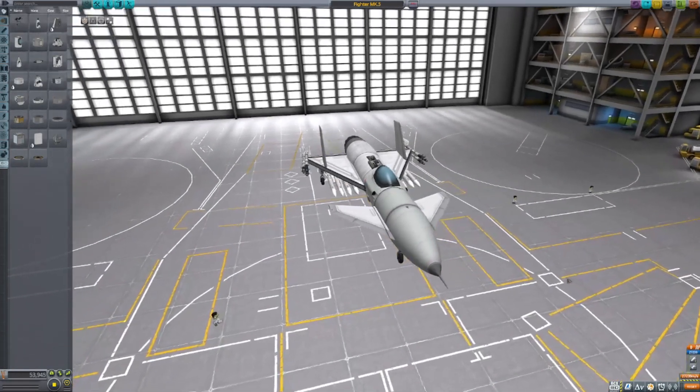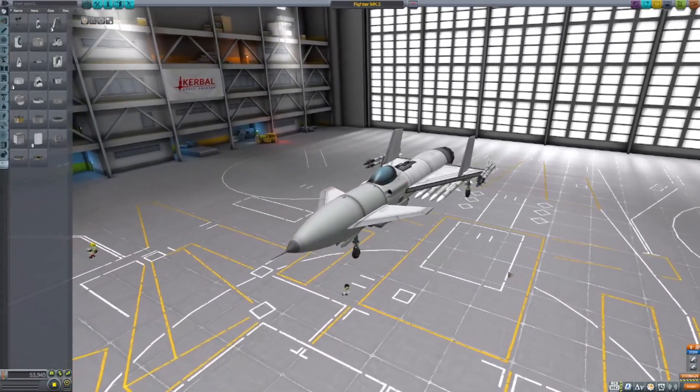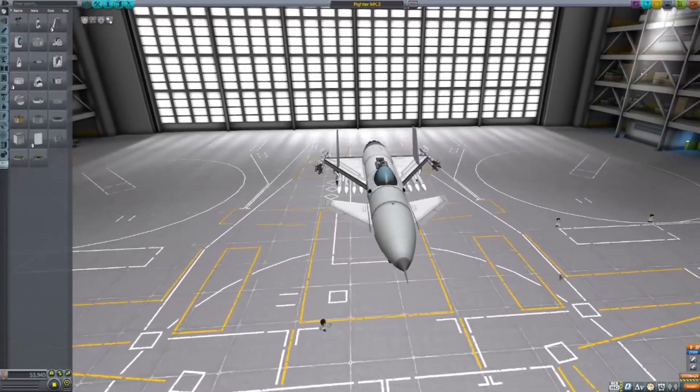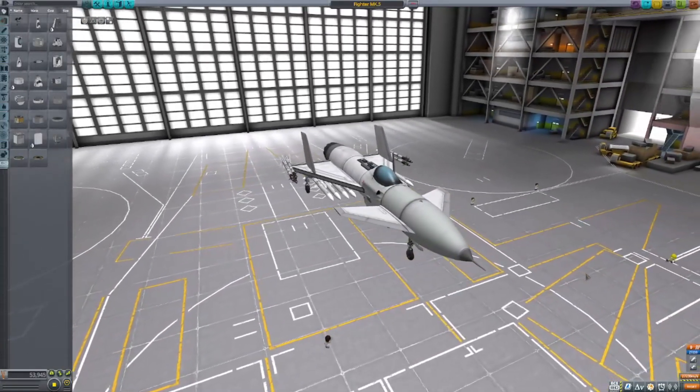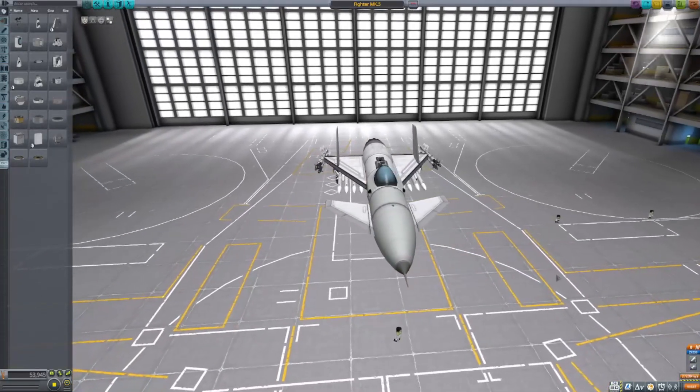The Mark 5 fighter, codenamed the King Cobra, is a single-engine fighter with some surprisingly impressive performance. It isn't capable of doing effective post-stall maneuvers or gaining speed or altitude quickly, but with the smallest radar cross-section so far and a good amount of countermeasures, it works well.